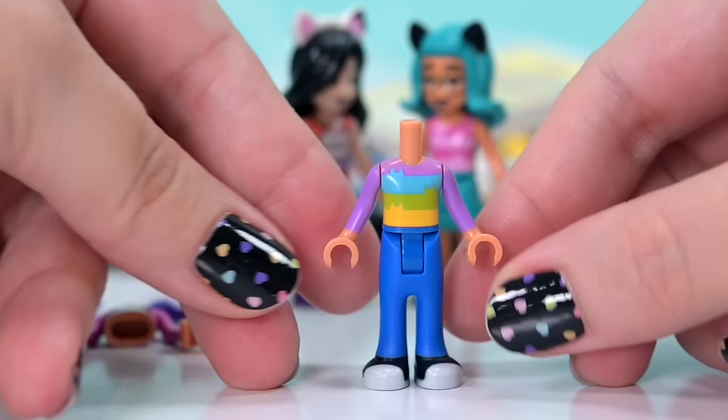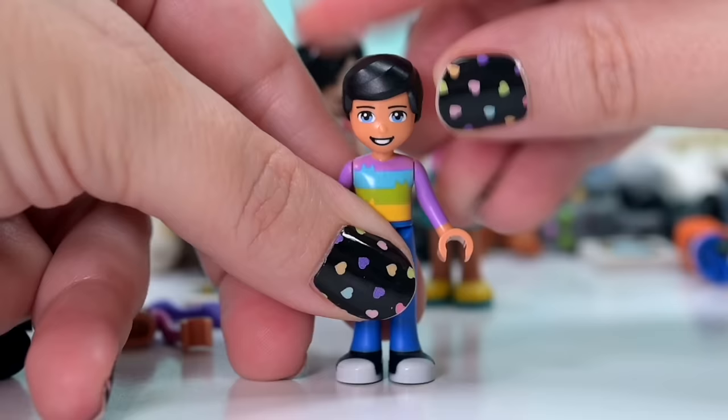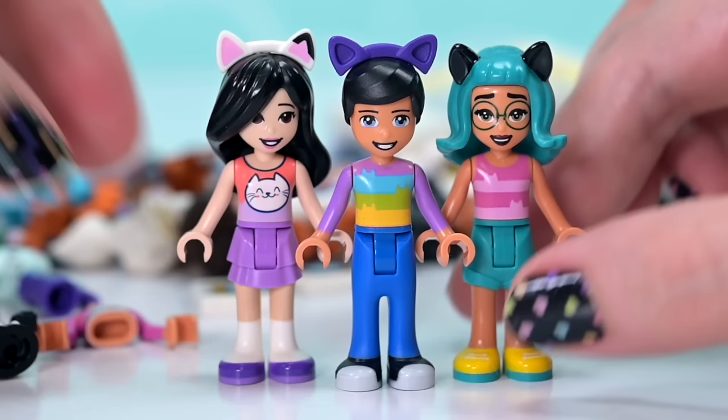We can make a boy character too, because the torsos for the Gabby Playhouse are unisex. There's a fantastic rainbow top, and for a traditionally short boy hairpiece - almost none of them had accessory holes in the top, which is so disappointing, because boys like accessories too. But this hairpiece has a hole in it so I can put cat ears in there. So this guy's name is going to be Aslan, because it's Turkish for lion. We've got Kitty, Aslan, and Tabby.